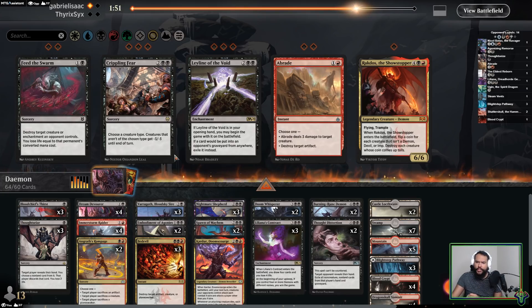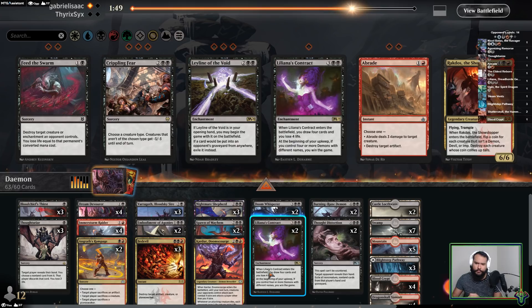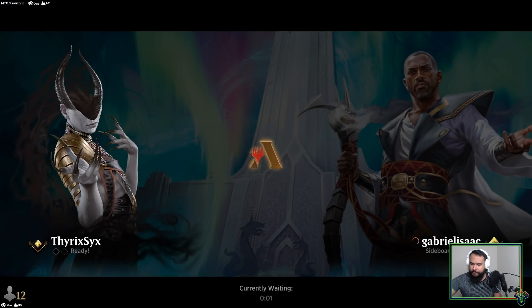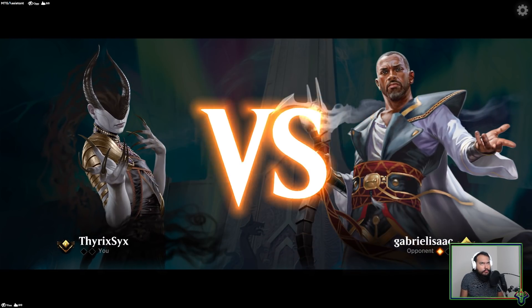We're going to be pretty unlikely to win via the Contract, so if I want to cut that down a little — Dream Devourer just isn't great in this matchup, he's never going to stick around to do things. The idea with them essentially is you can Dream Devourer and then foretell the Contract, and then you can play like a two-drop and the Contract on turn five or something.